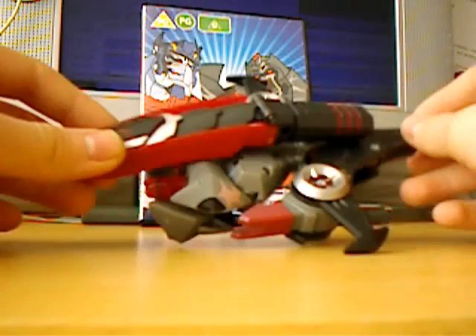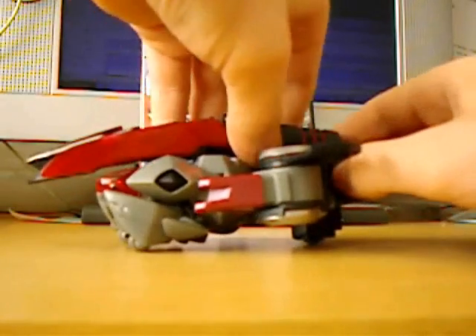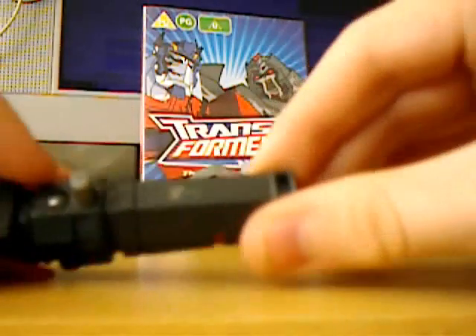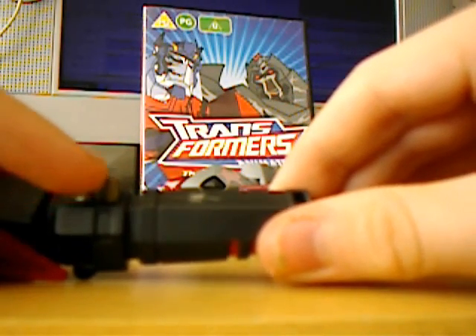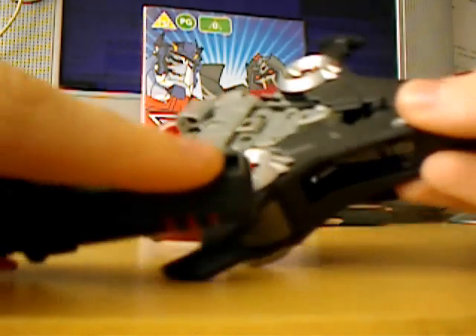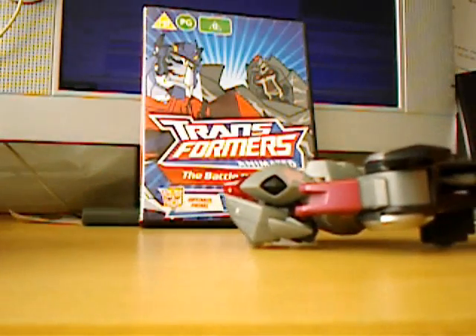To transform him, what you basically want to do is take this gun off first. It easily comes out from two pegs here — one that will eventually go into his arm, and one that goes on the back of the legs. I'll put this to one side.